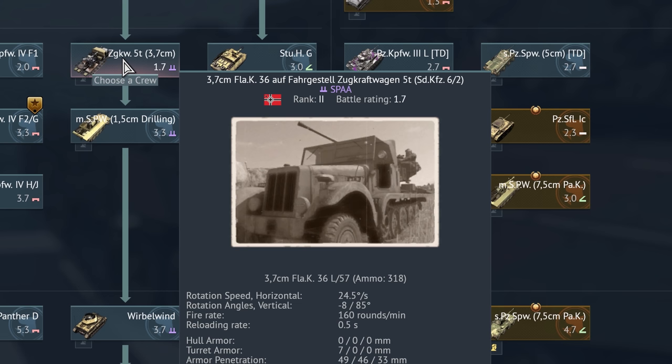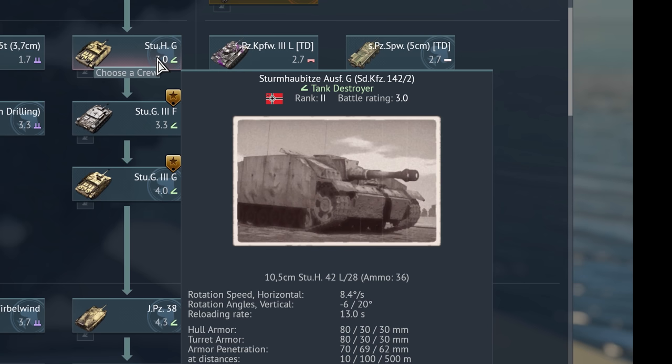Zugkraftwagen means essentially a lorry, a truck — it's a heavy-duty transport vehicle. And this one has the capability of carrying 5 tons — it's not the mass of the vehicle itself. As you can see, the mass is actually quite a bit higher; the vehicle itself can carry 5 tons of extra load, however. One of my favorites: die Sturm Haubitze Ausführung G